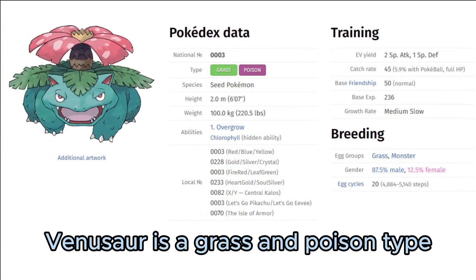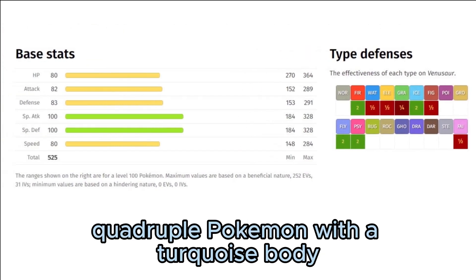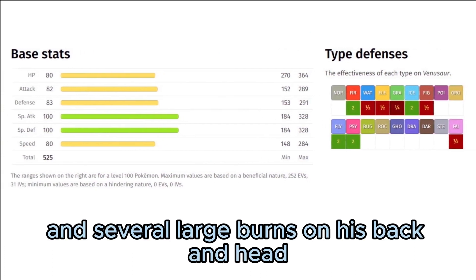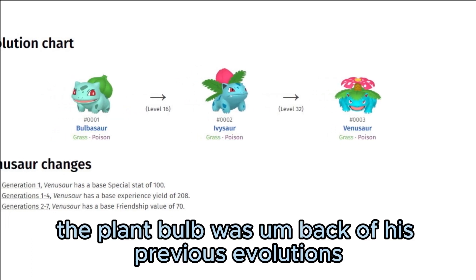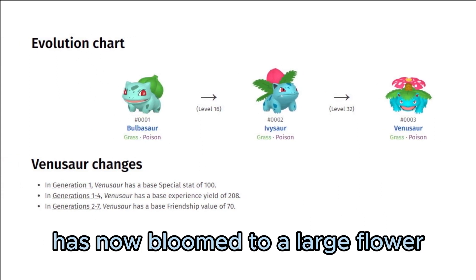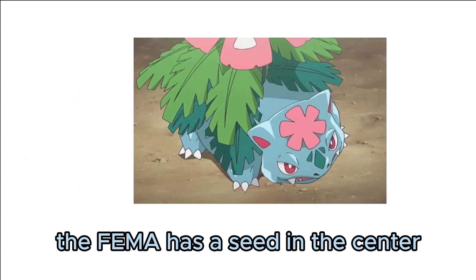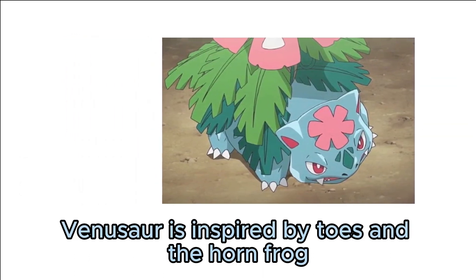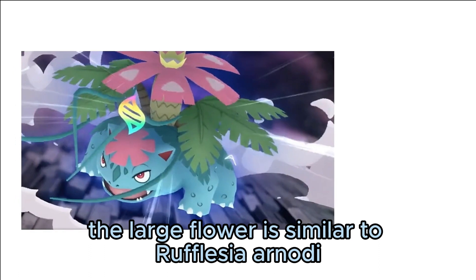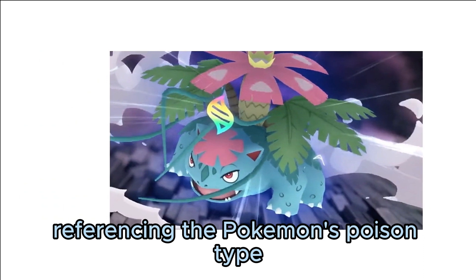Venusaur is a grass and poison type Pokémon introduced in Generation 1. Venusaur is a large quadrupedal Pokémon with a turquoise body, small red eyes, and several large ferns on its back and head. The plant bulb from its previous evolutions — Bulbasaur and Ivysaur — has now bloomed into a large flower with large pink petals and a yellow center. Venusaur is inspired by a toad and a horned frog, and its large flower is similar to Rafflesia arnoldii, a parasitic plant with an unpleasant odor, referencing the Pokémon's poison type.